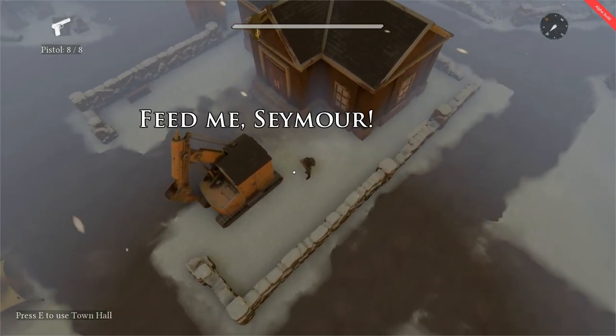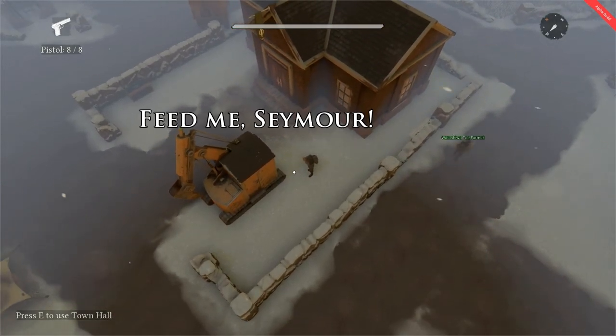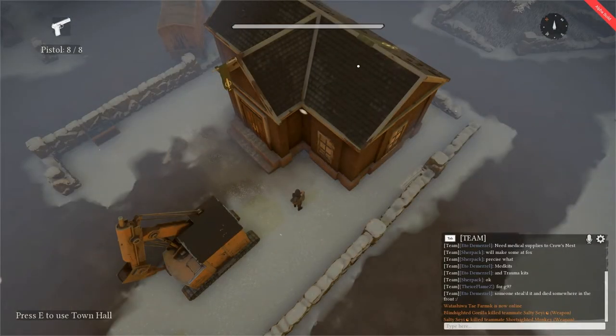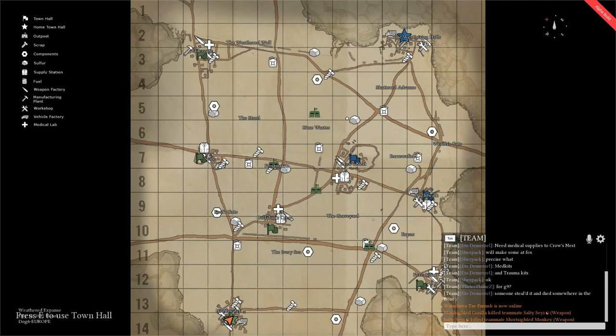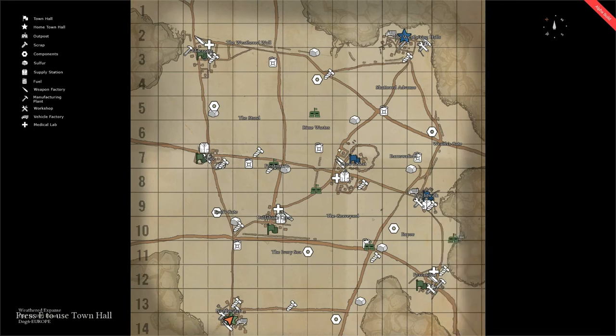In this way, control of the territory and the town becomes that of your own faction's. Your home town hall is represented on the map by a star. When this, along with all other allied town hall territories, are lost, your faction is defeated.